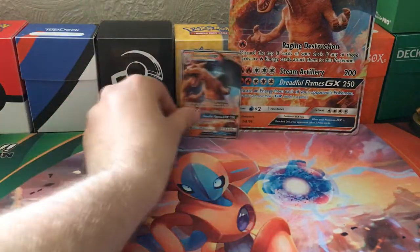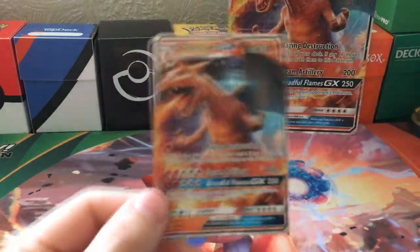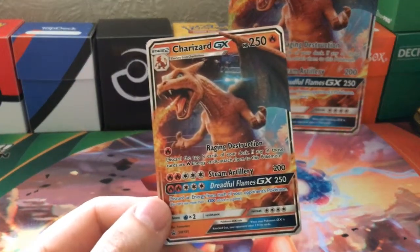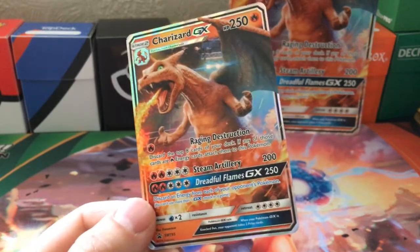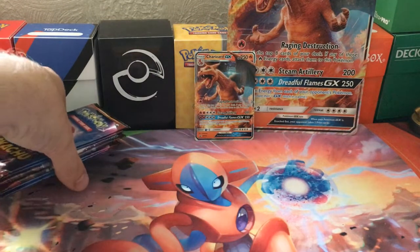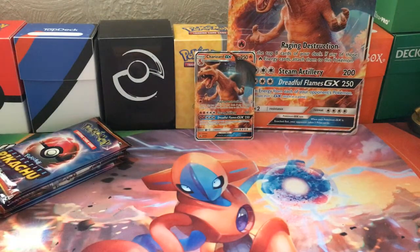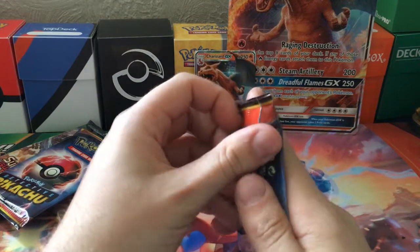So you can kind of get the general idea with the little one. In fact, let me have a quick look at him. Amazing Destruction, Steam Artillery, Dreadful Flames. I think it's pretty good, not so much dreadful. So we do have four Detective Pikachu packs, a Crimson Invasion and a Guardian Rising, I believe it was. I'm just going to go in the order as I pulled them out.